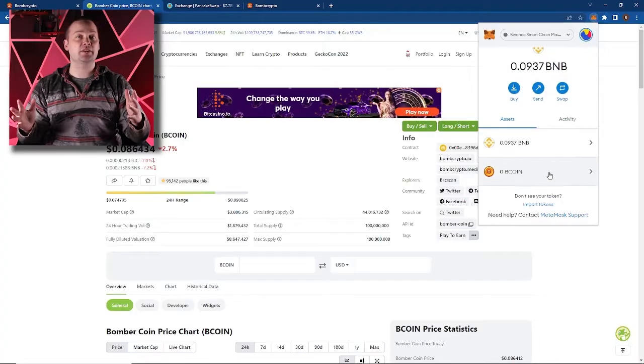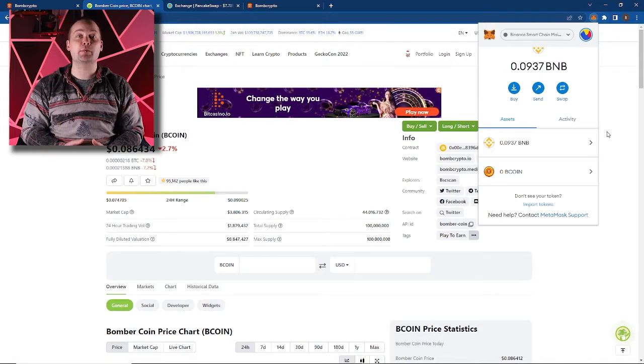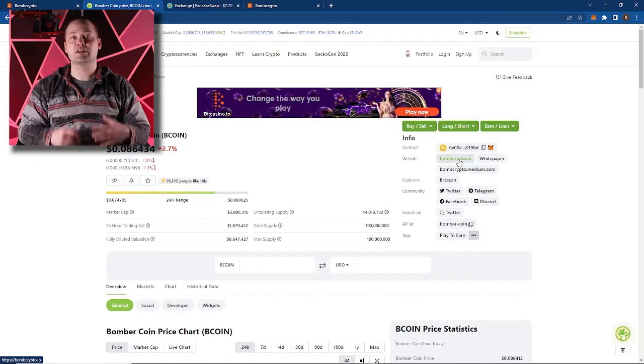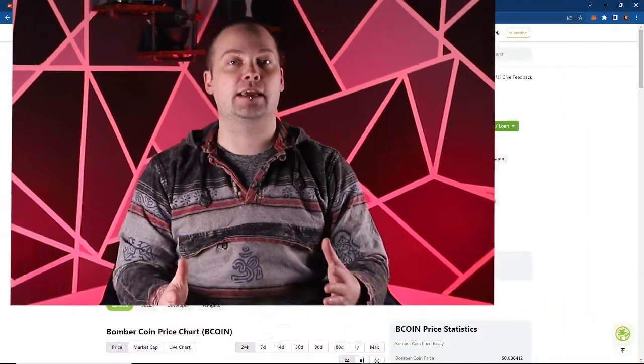If you missed our MetaMask tutorial, be sure to click the link appearing on screen now. As you can see, we have successfully added Bcoin into our MetaMask wallet. This is also where you'll find all the official links to their website, socials, medium, and white paper. The link we'll provide in the description below will guide you directly to this page. I highly recommend you use sites like CoinGecko or CoinMarketCap to ensure that you are using a verified and trusted link.